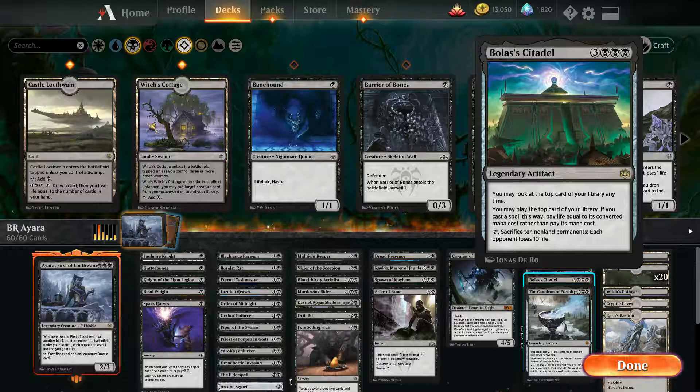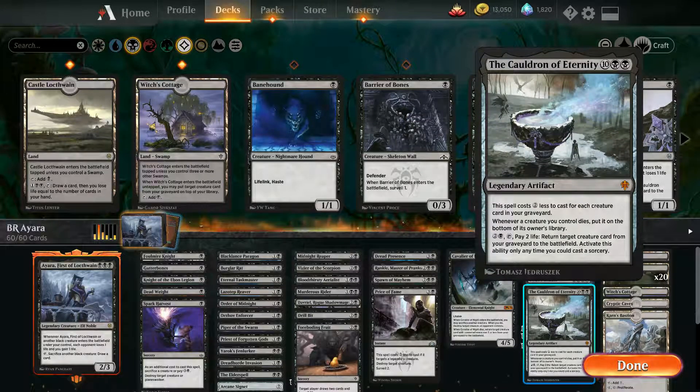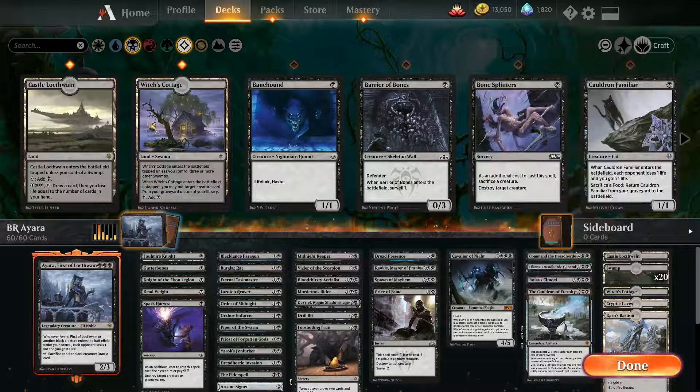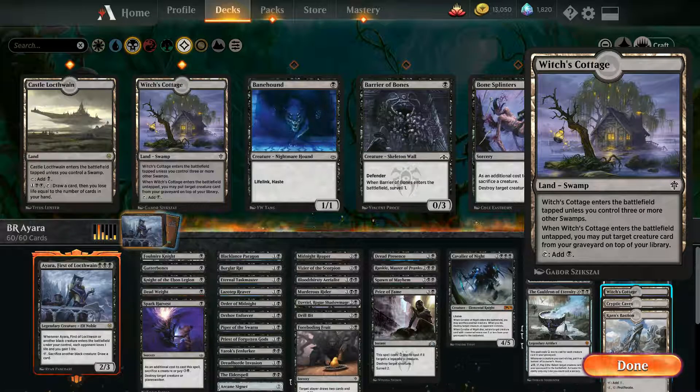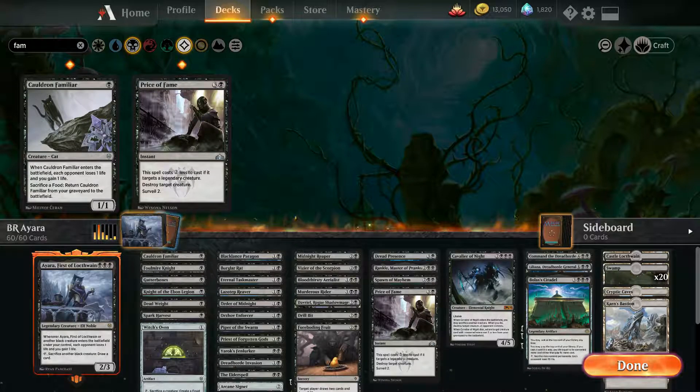You're paying life to do this, but with Ayara on the field it's not nearly as killer to you. The Cauldron of Eternity: spell costs two less for each creature card in your graveyard; whenever a creature you control dies, put it on the bottom of its owner's library. Bunch of lands, and I have a Witch's Cottage. Actually, I just thought of something — Witch's Oven and Cauldron's Familiar. That combo needs to be in this as well to keep things moving forward. I took out Eternity's for that, so I think it's a better selection overall.